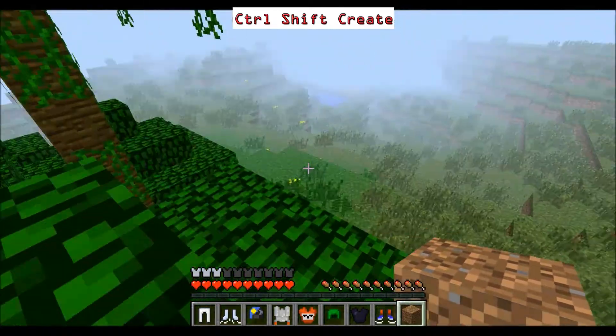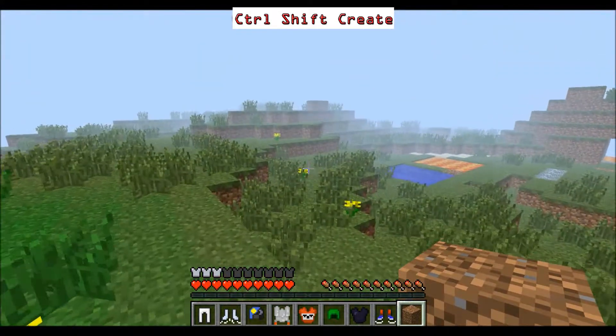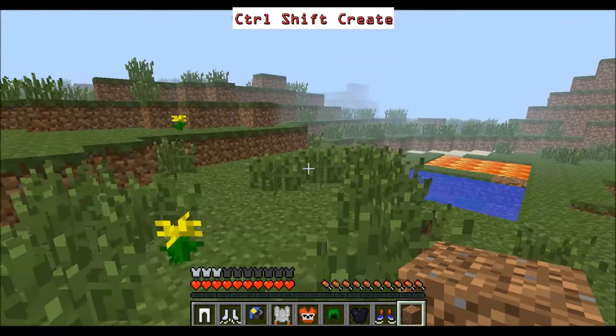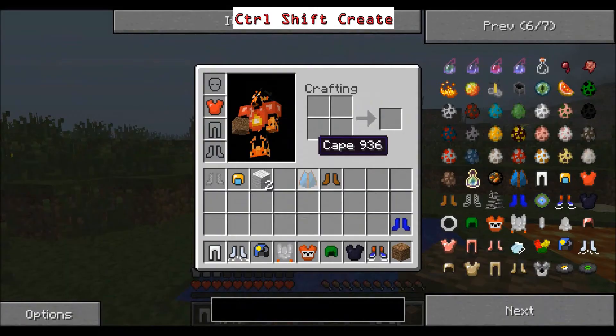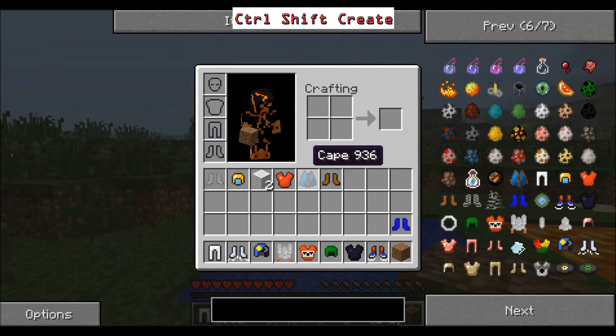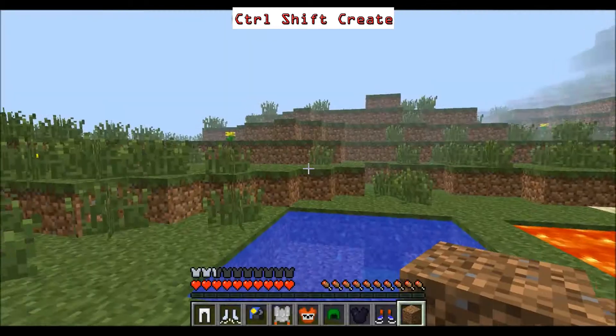So you can just walk around killing mobs. It's useful if you think a creeper's going to sneak up behind you — you can just burn it without even having to turn around, because you're just too hard for that.